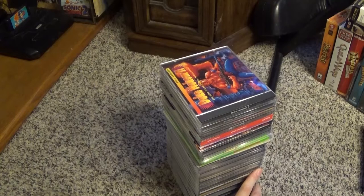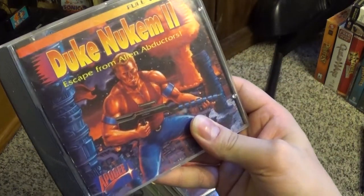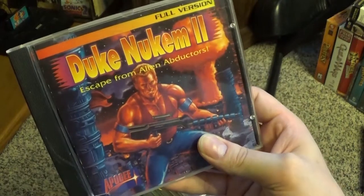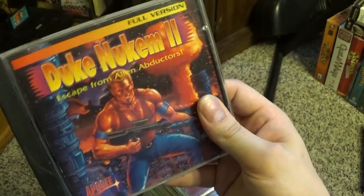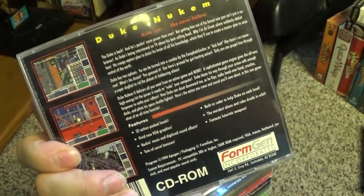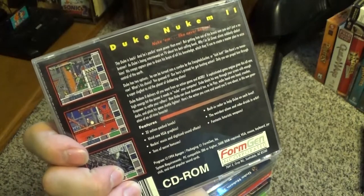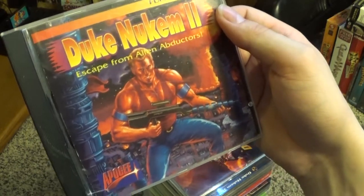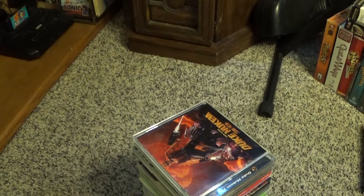I've got a stack of loose CD-ROM games here. Here we've got the classic side-scrolling platformer Duke Nukem 2: Escape from Alien Abductors. This is not the Duke Nukem most people think of — they think of the first-person shooter wise-cracking rated-M Duke Nukem. A friend of mine gave this to me as a kid. I've had trouble getting it to run on my Windows 98 IBM through DOS, so I'm going to try it through DOSBox, though the disc might just be worn out.